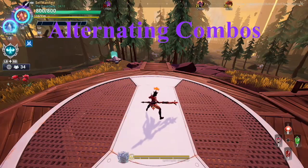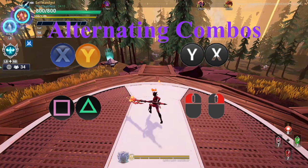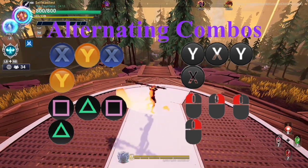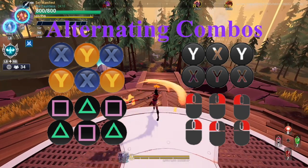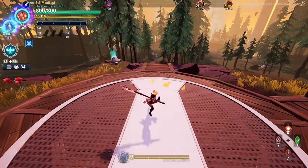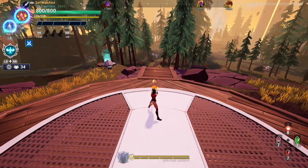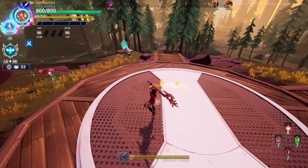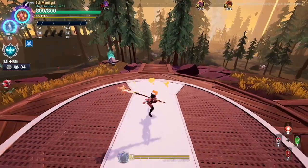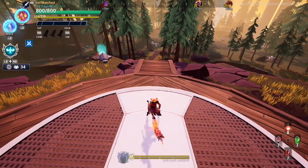Now let's cover alternating combos. Alternating combos consist of using a mix of button inputs from the previous combos. The purpose is for repositioning without having to restart your combo. Being familiar with the previous combos is important because alternating combos can be done in any input order until you reach the finisher of one of the combos. Once the finisher starts, the alternating combo resets. Piercing Flurry has four light attack inputs before its finisher, while Aether Harvester has two before it, so you can alternate between these until you reach one of the finishers.